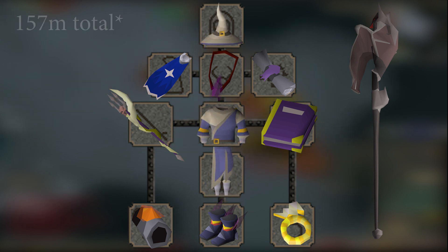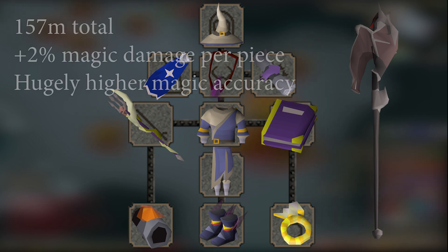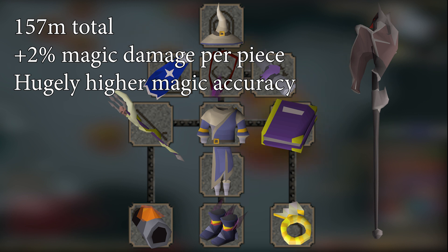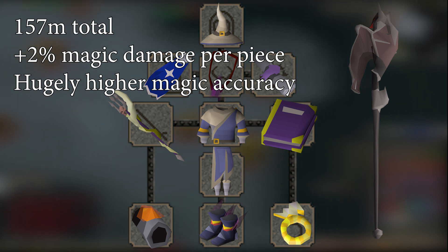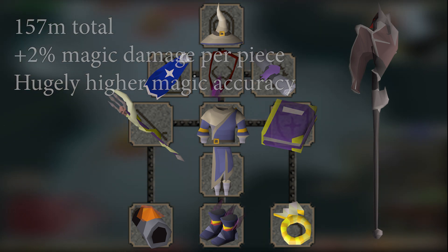Next, grab the Ancestral Outfit, clocking in at 155 mil. These are an incredibly small DPS upgrade if they don't give you a max hit, so you will need to calculate for yourself depending on your magic level. Getting a max hit is about a 3% DPS upgrade, which is pretty big. Typically you want to buy in the order of hat, then top, then bottom, but it depends on what content you are doing — raids has some different configurations. The full set at level 99 gives you 2 max hits, which is a big 6% DPS increase.